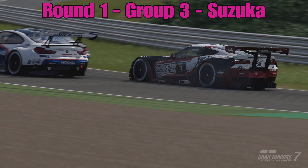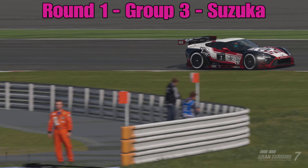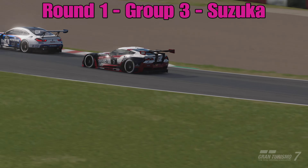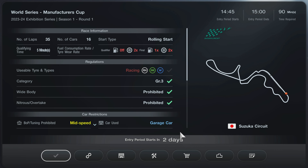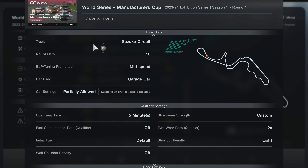Hello everyone, welcome to another video on the channel and welcome to a racing strategy guide for round one of the Gran Turismo World Series Manufacturers Exhibition Season, round one with group three cars at Suzuka International Circuit in Japan. Long time subscribers will probably remember when I used to cover racing strategy guides for the FIA races, back when we used to have four a week. We're actually back for the first time in a long time doing a racing strategy guide for GTWS, starting with round one of the manufacturers with group three cars at Suzuka.